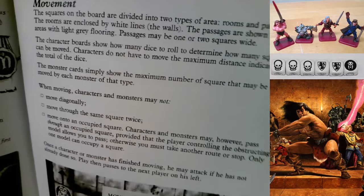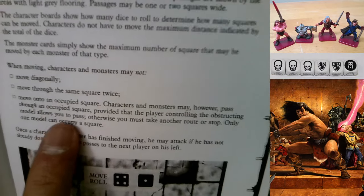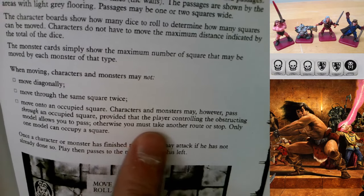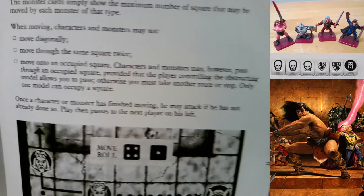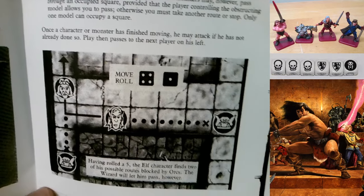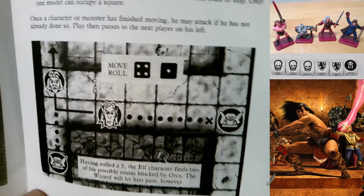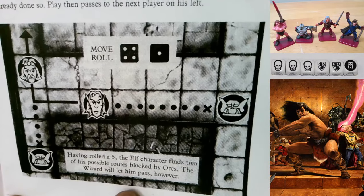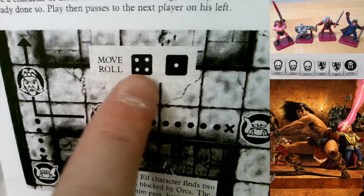Characters and monsters may not move onto an occupied square, but they may pass through an occupied square provided the player controlling the obstructing model allows it - I think of Gandalf: 'You shall not pass.' Only one model can occupy a square. Once a character or monster has finished moving, he may attack if he has not already done so. Play then passes to the next player on his left.